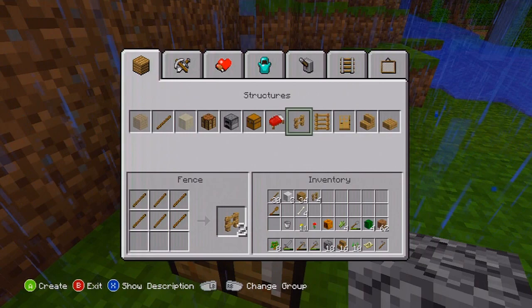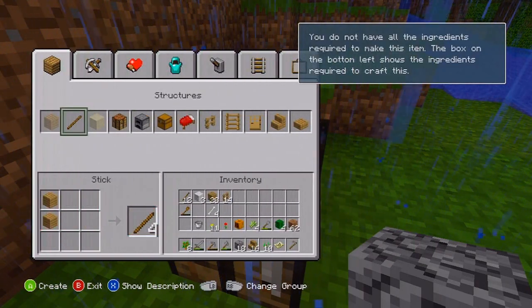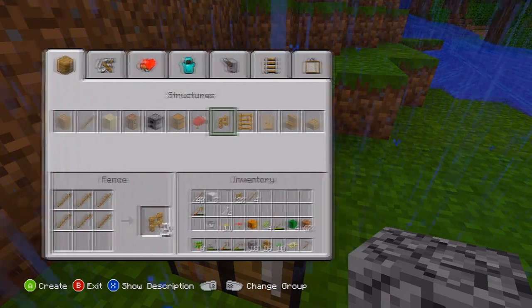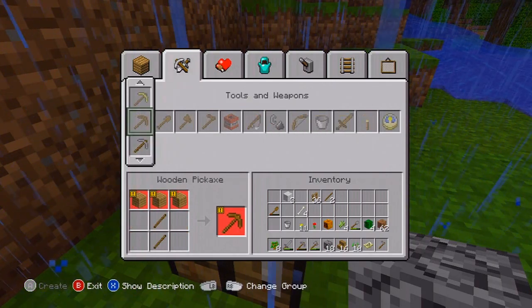I'm gonna make a load of fences. Okay, that ran out really quickly — I'm just turning all the wood into sticks. There we go — now I'm turning these into fences. I am out of wood, sorry for swearing.